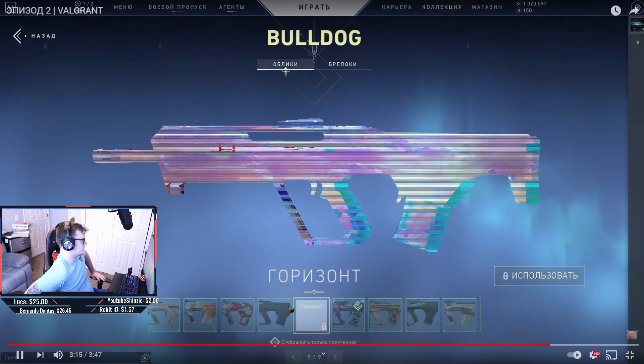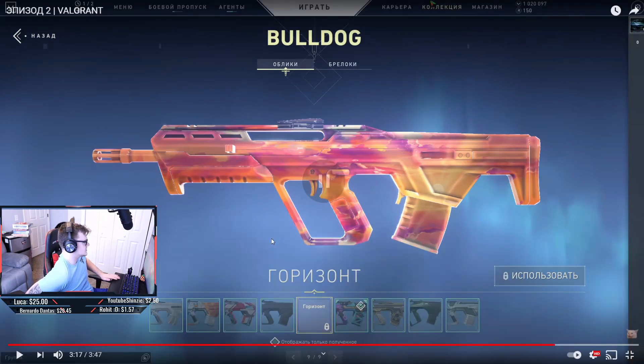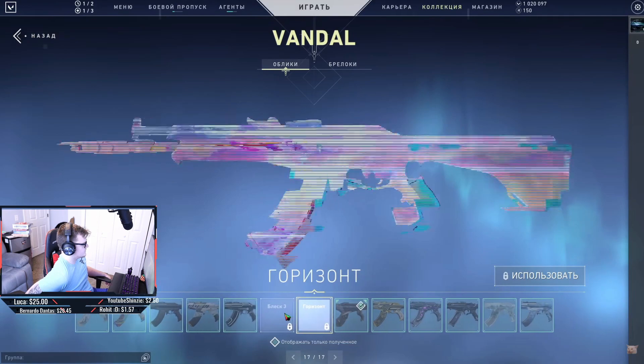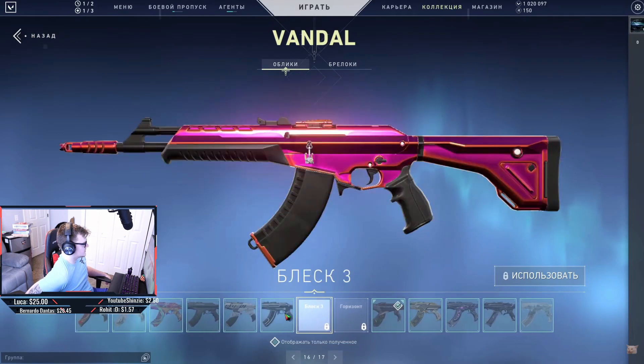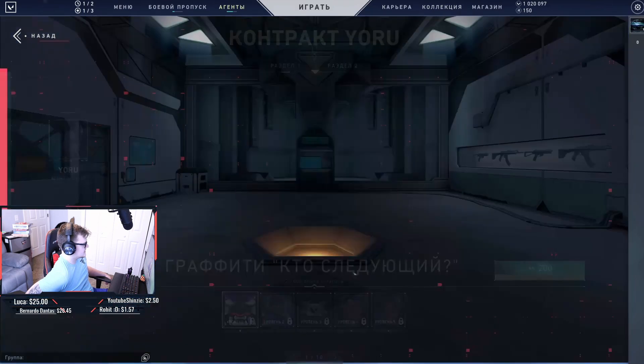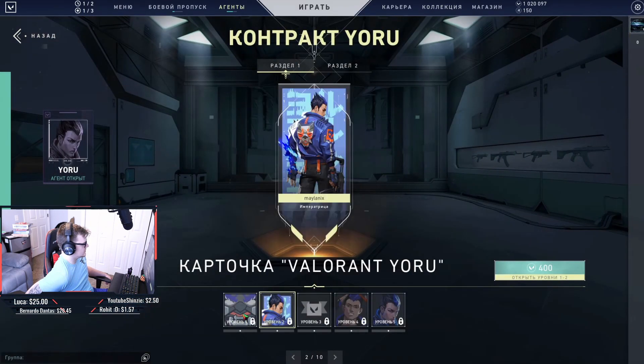There's a weird prism-looking skin, though these ones look a lot cooler — very similar to the Nebula skin and Winter Wonderland. There's one for the Vandal, actually both of them, and then we see Yoru's new items.